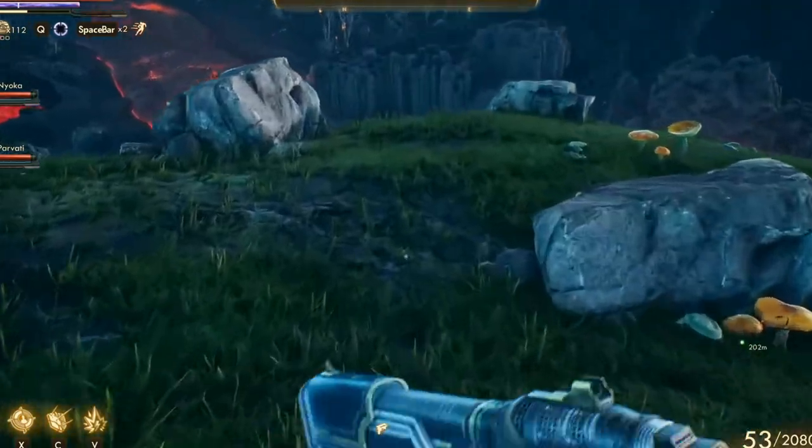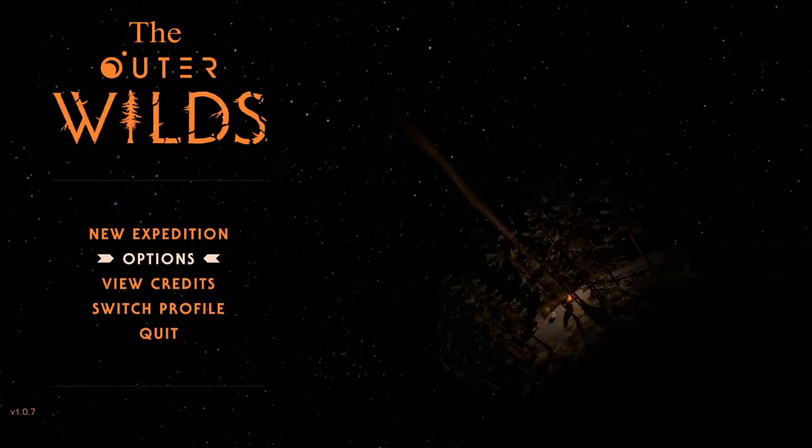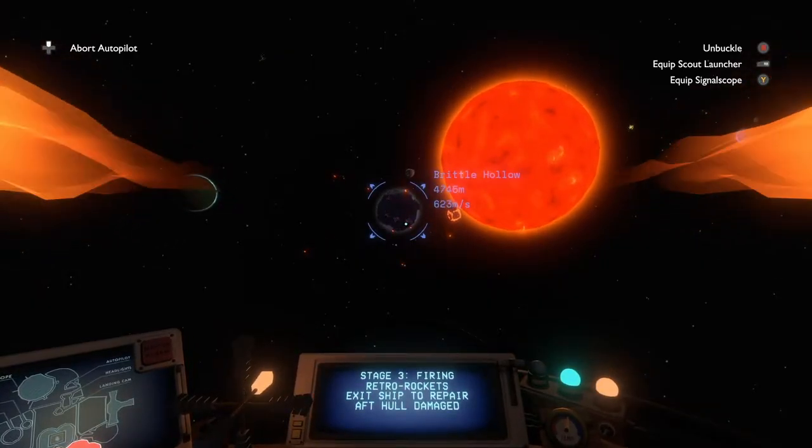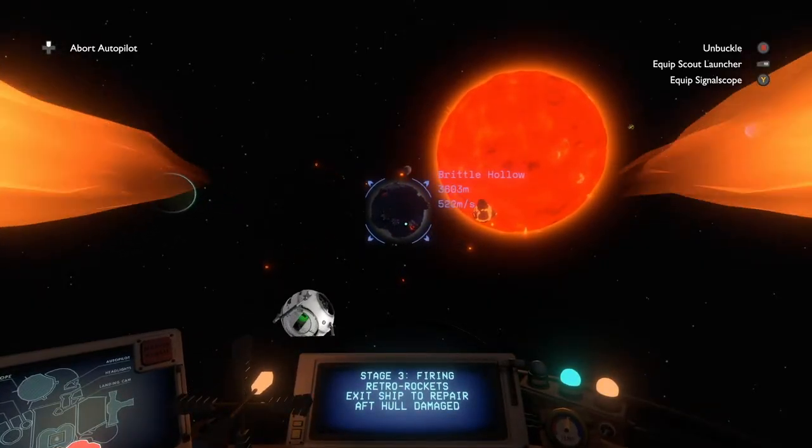But the games themselves could not be more different from each other. The Outer Worlds is basically another Fallout, and Outer Wilds, without the 'The', is an exploration game. The only thing those games have in common is... SPAICE!